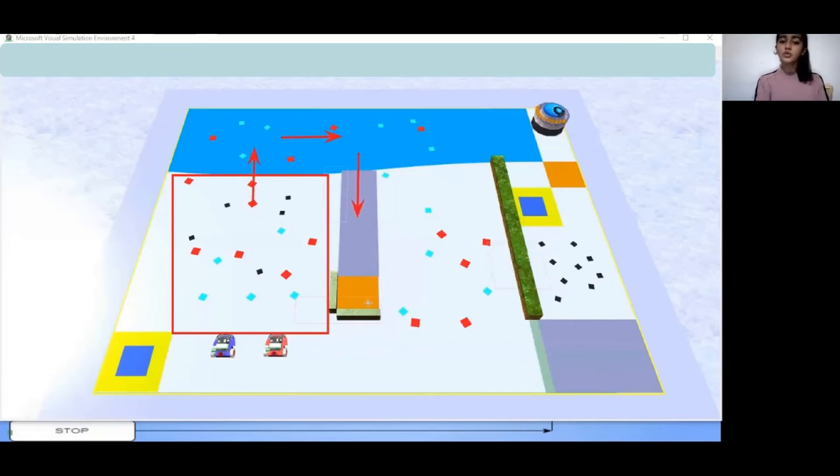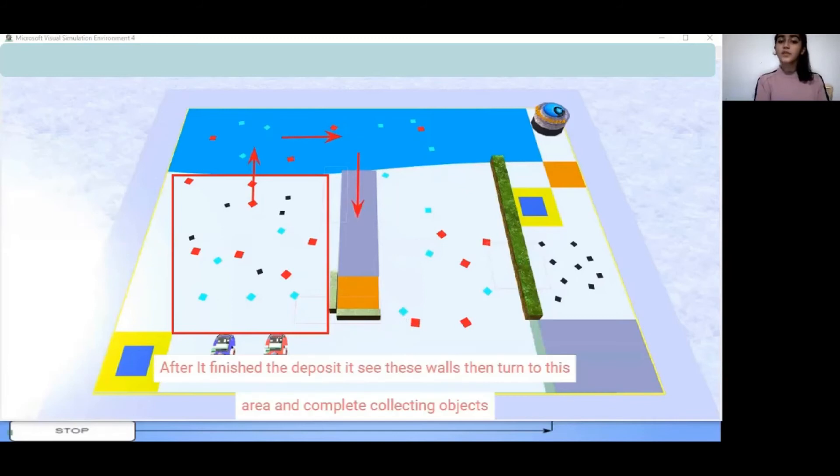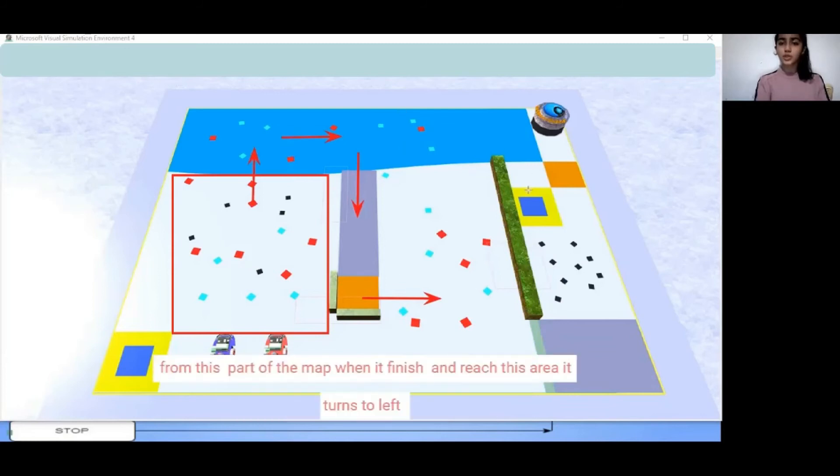And then go to the deposit area. After it finishes the deposit, it sees these holes, so it turns to this area. And then it completes collecting objects from this part of the map.